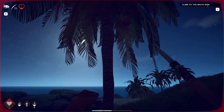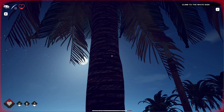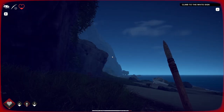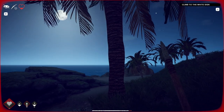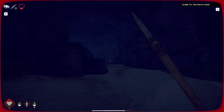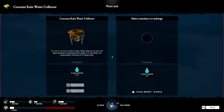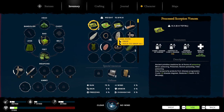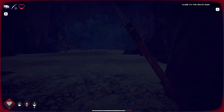Let me try and grab one of these here - bam. That's all I need till the sun comes up. My health is quite low. How much do I have in here? I got no drinks in there, nothing to give me drinks.